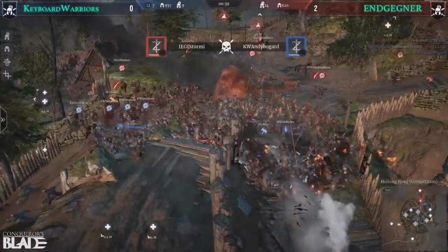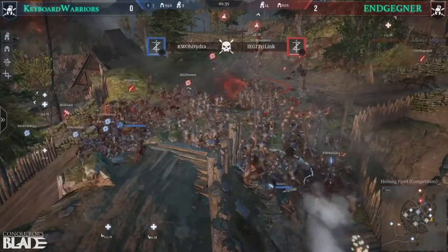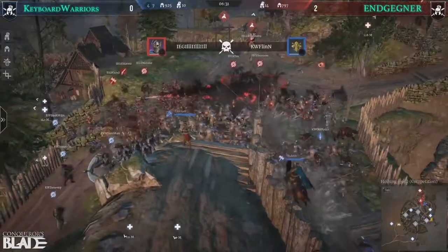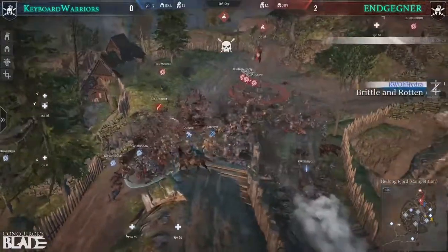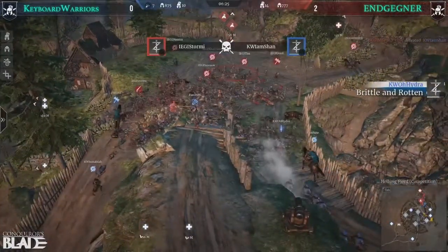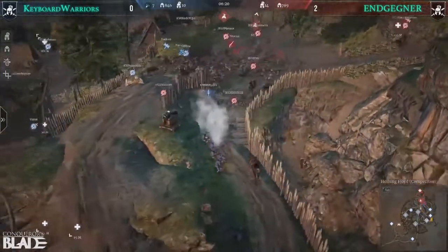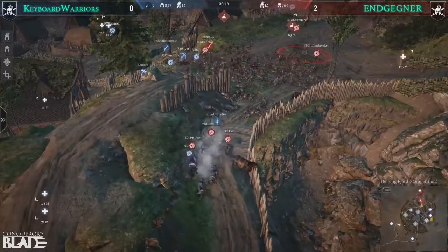Stormy getting a kill on Weeds. People Boy has lost five heroes here now in this push already. They're definitely losing a lot of heroes. Hydra getting a kill there. Kill trailing, but Flynn dropping here. Yeah, they're going to have to fall back here. Those Fortabracios are putting in work, but they're about to get triple teamed here by short swords, which is not going to be good.